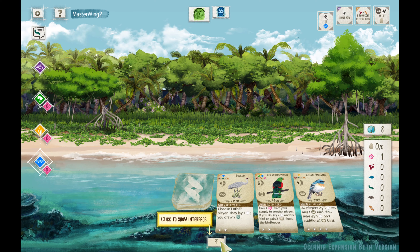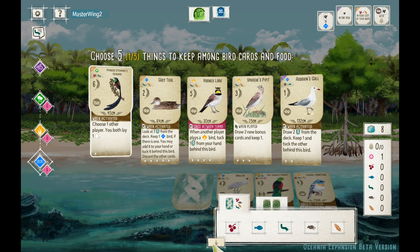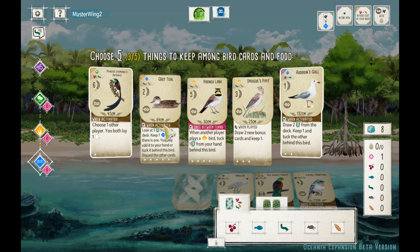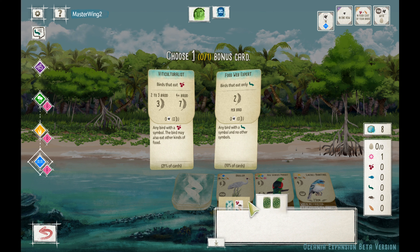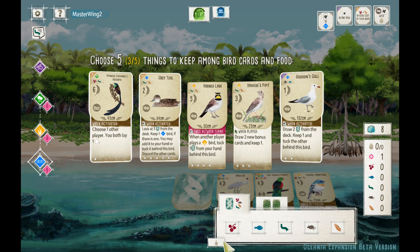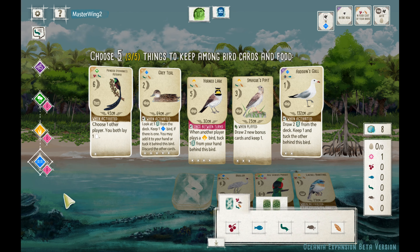Princess Stephanie's Astrapia — choose one other player, you both lay one egg. It only has one egg space. Got Odwines, Grey Teal. Grey Teal: look at three cards from the deck, keep one if there is one, and you can add it to your hand or tuck. Haven't played the Grey Teal yet, so why not?